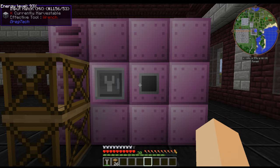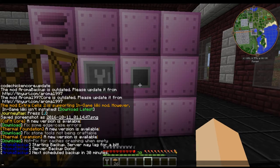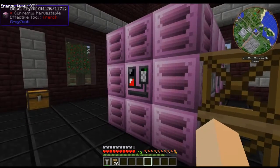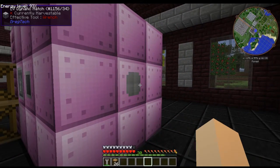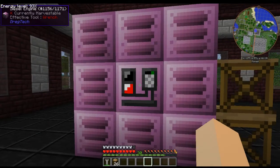The fuels that are allowed are diesel, ethanol, light fuel, sulfuric light fuel, and nitro diesel. It will produce 2048 EU per tick, which is exactly what the EV dynamo hatch can handle. You can also supply it with oxygen.